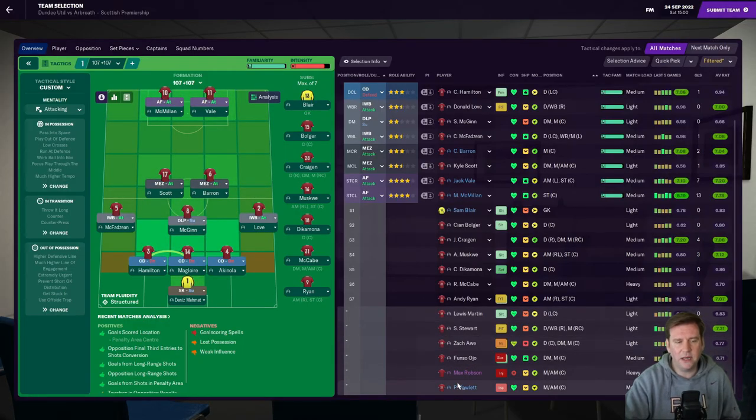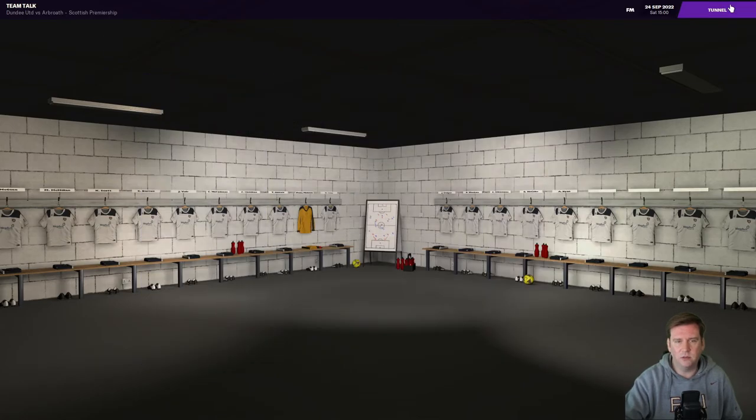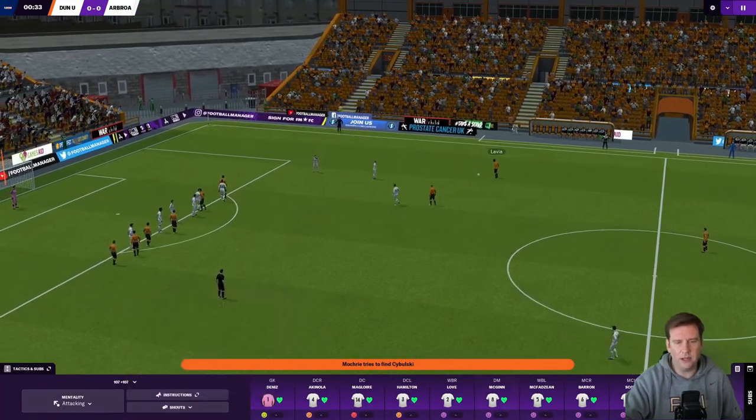This is Dundee United. My team: Dennis, Hamilton, Maglior, Akinola, McFadzin, McGinn, Love, Scott, Barron, McMillan, and Vale. Ojo in the middle — the deep-line playmaker is suspended, he's out, plus some other little knocks and injuries, which explains why some players are not playing. So here we go — Dundee United away. Can we keep our unbeaten season going?